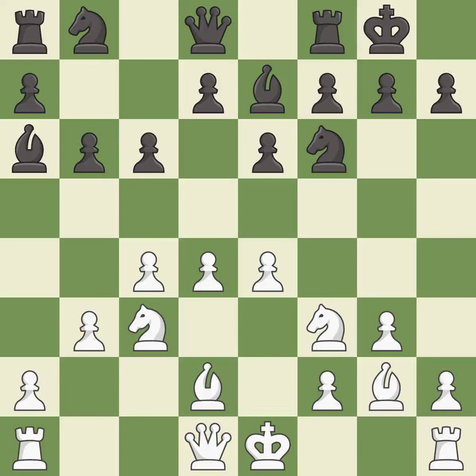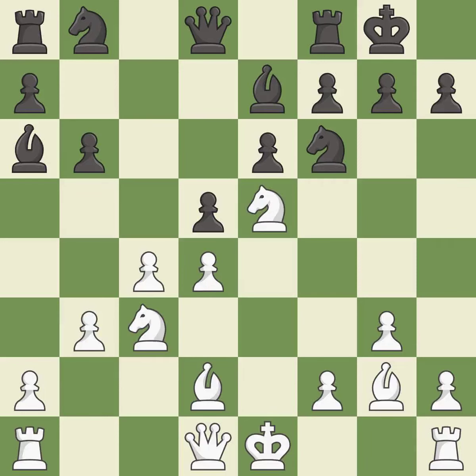This threatens to kick a knight. This strikes at the center with a pawn, fighting for space — the only move that works. This is an equal trade. Recaptures. The pawn is now adequately defended. This moves the bishop to a more active square, making it gain scope.